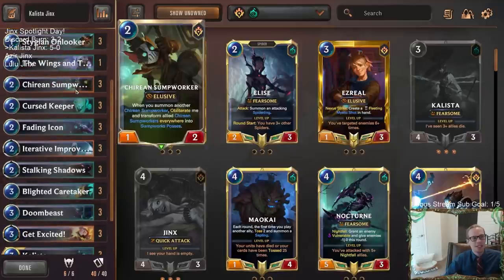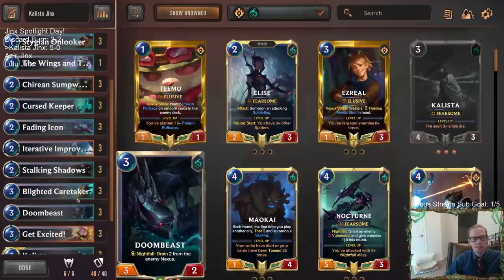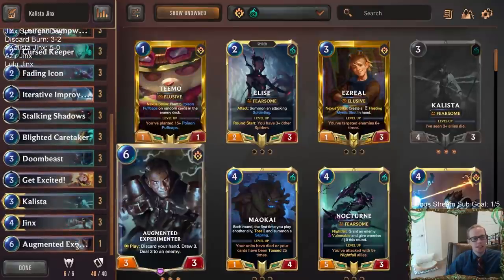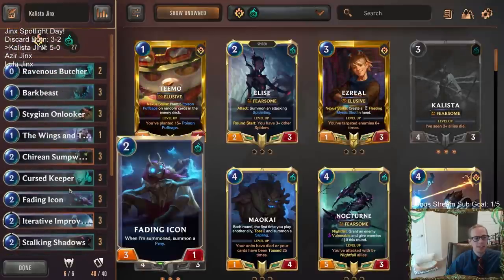Sometimes you have the Kyrian Sump Worker Iterative Improvement combo - it's amazing. Sometimes Iterative Improvement goes on your Doom Beast to finish out games. And sometimes, like the last game, Iterative Improvement with Augmented Experimenter - that looked like a really cool way to get back in the game and get tons of card advantage.